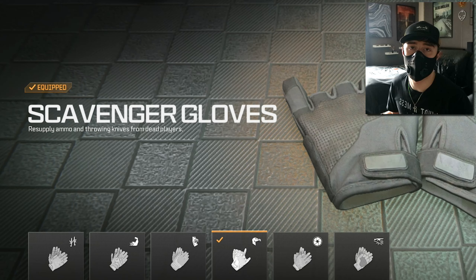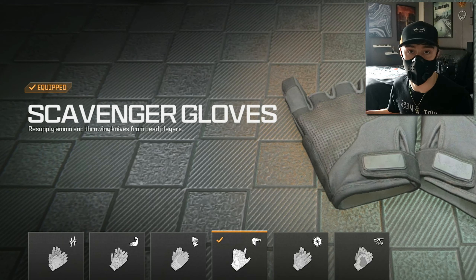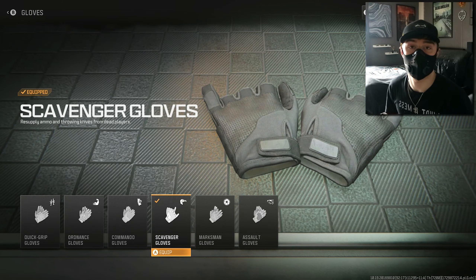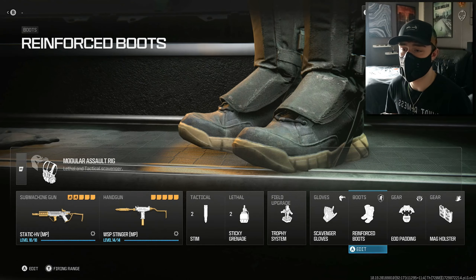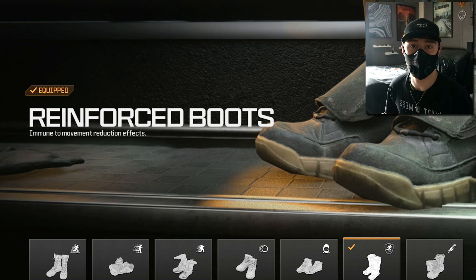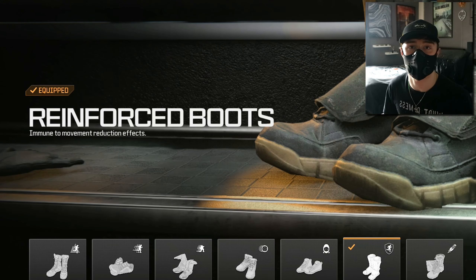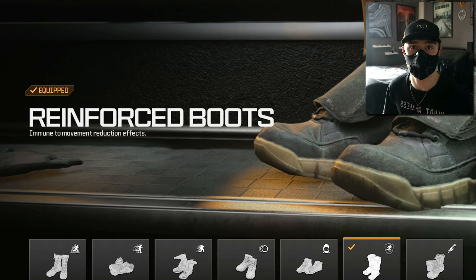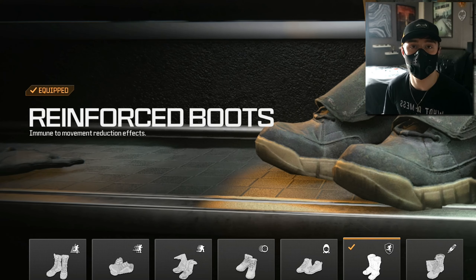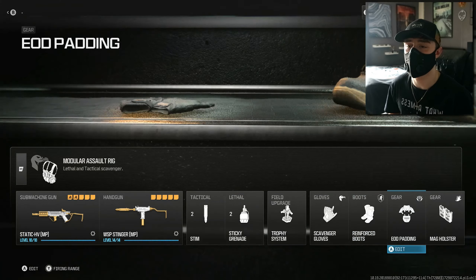For gloves we've got the Scavenger Gloves — it's a no-brainer to resupply ammo and throwing knives from dead players, which is going to help with the ammo resupply. For boots we're running Reinforce Boots to make us immune to movement reduction effects. That basically means we don't have to put on an attack mask or anything to protect ourselves from stuns and flashes — these boots stop us from feeling that movement reduction.